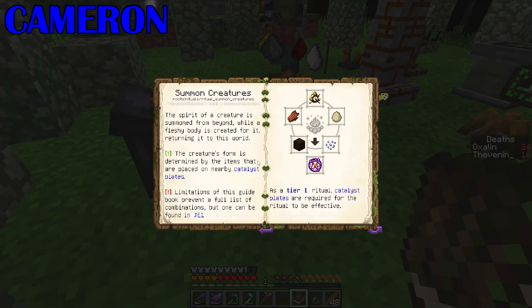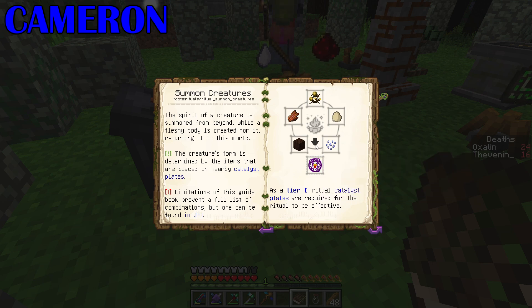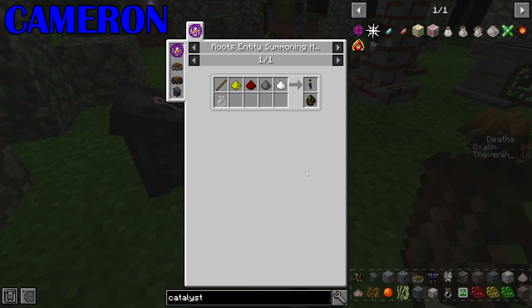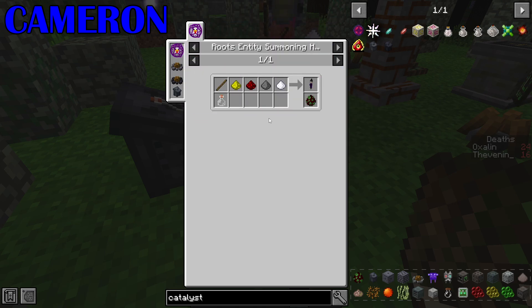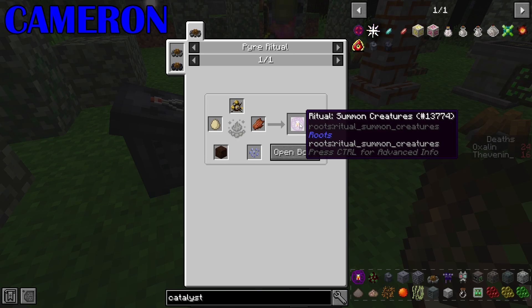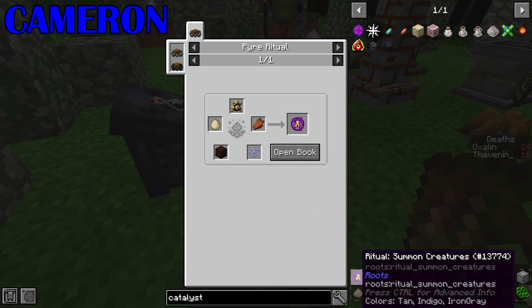The book is actually horrendously awkward to understand because it doesn't tell you half the information. So this is a tier one ritual, and therefore catalyst plates are required for it to be effective. Which ritual is this? I don't know — I searched up for the spawn witch egg. If you look at the recipe for the spawn witch egg... maybe I need to make the summon creatures ritual first. Yeah, you need to make the summon creatures ritual.